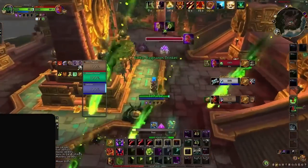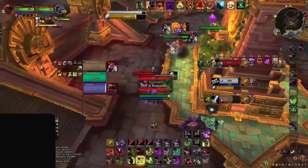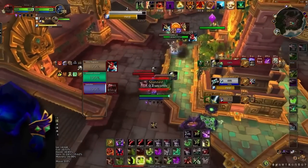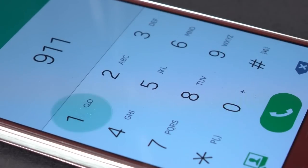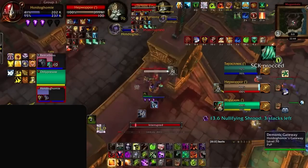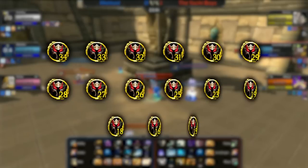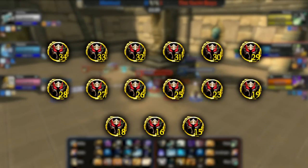We found a Destro warlock who won 4 rounds in their solo shuffle but was making so many mistakes, including using a Voidwalker of all things. We knew something had to be done before things got out of hand. So we called up Gelubaba to give this warlock some much needed advice. He knows first hand what it's like to play under pressure against double melee, and with years of tournament experience and multiple rank 1 titles, we knew he was the man for the job.